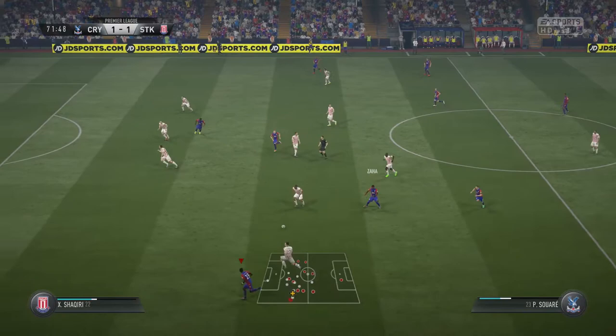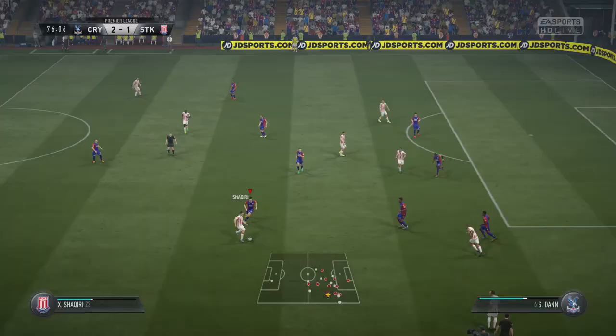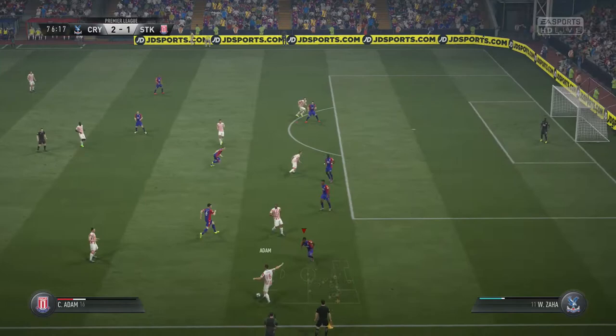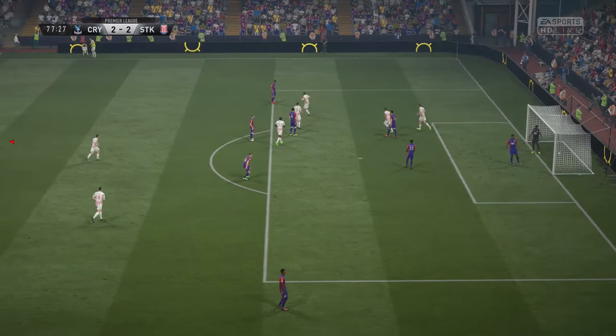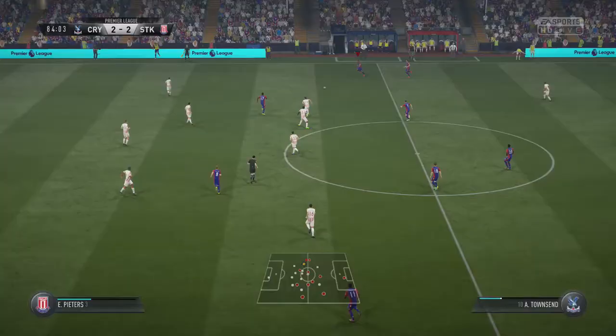Papa Souaré crosses the ball into Benteke and he manages to pick up his second goal. He's really starting to show that he is a good player. The best way to play with Benteke, which is kind of obvious, is to cross it into him - he's got a massively good header and can do some amazing stuff. But then we had a bit of a defensive nightmare. Walters ends up putting it in to grab his second and level the scoring at 2-2. I was a little peeved - it was very bad defending from me, I missed a pass and it all fell apart.